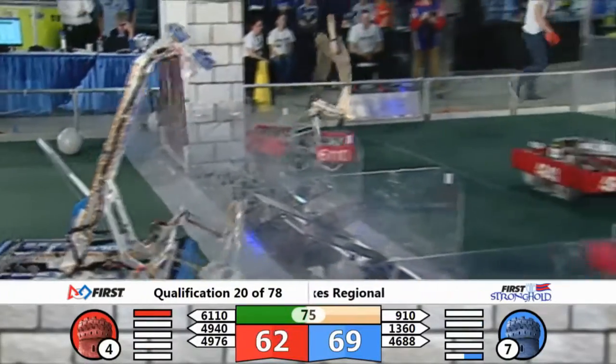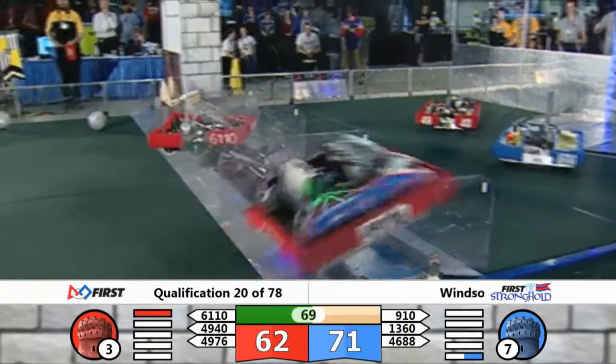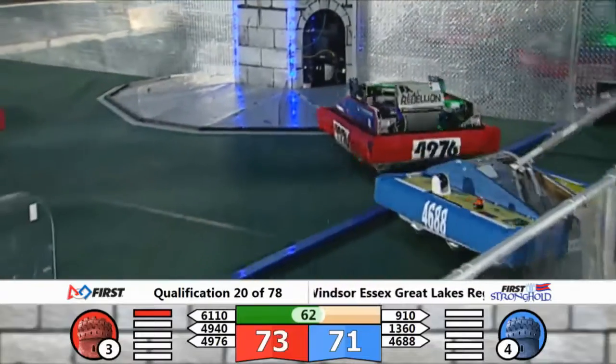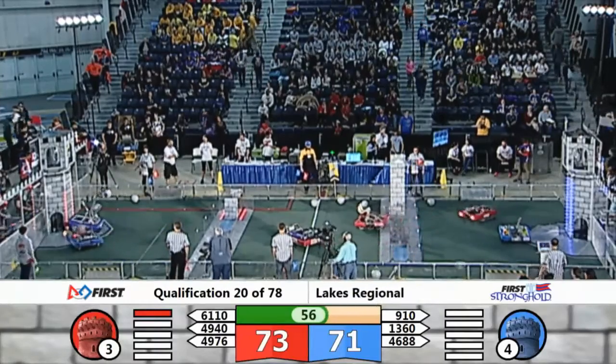It looks like the defenses have been weakened on the red side, and the outer banks have been breached. We're still looking at the blue also. The score is tied at 71. Team 1350 heading back under that low bar, and 910 swims through the moat.